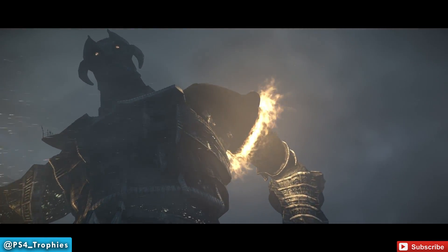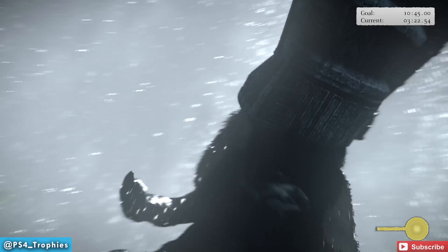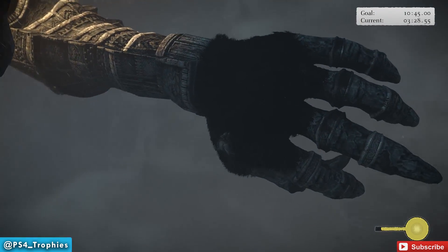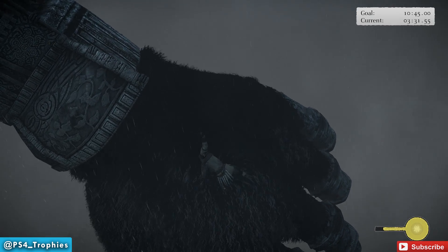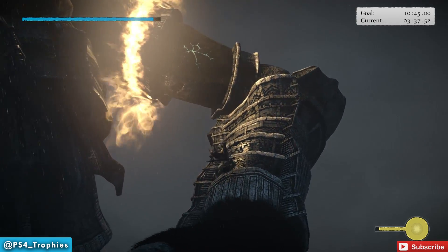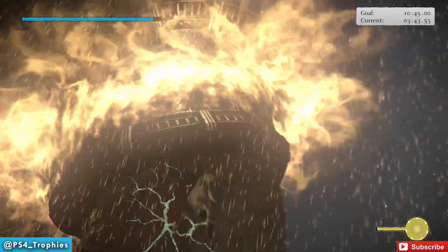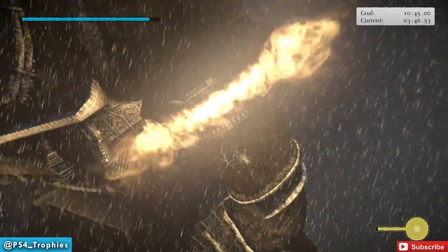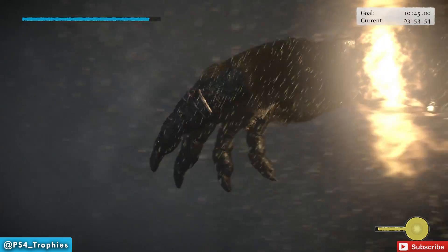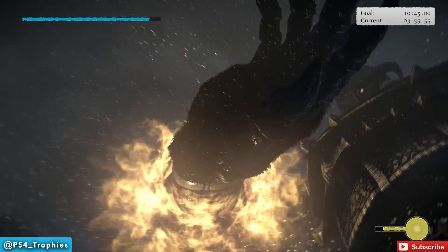After stabbing the back vital point, he'll reach his hand behind him — at that point, jump to the hand. Drop down and jump to his palm. Get to the top side of his palm and do a stab to level him out. Once he's leveled out, you'll see the next vital point. When you hit it, his other hand will come — drop down, turn around, and jump to his other hand. Get to the top of the palm again and do the same thing.